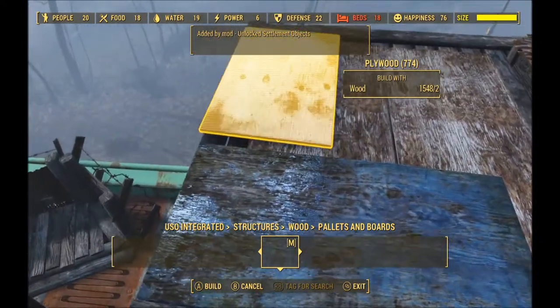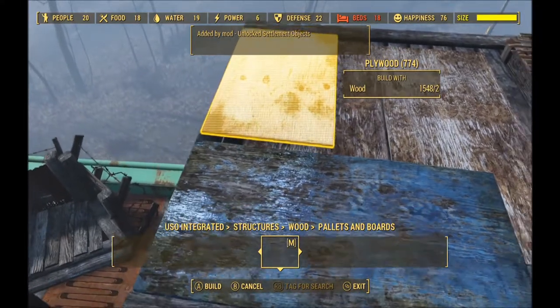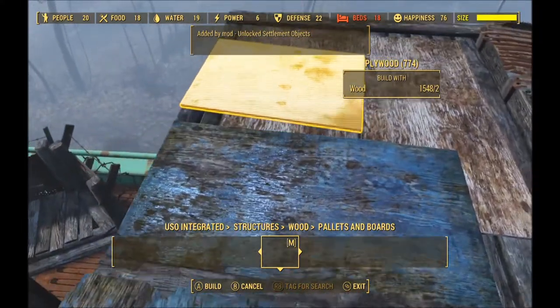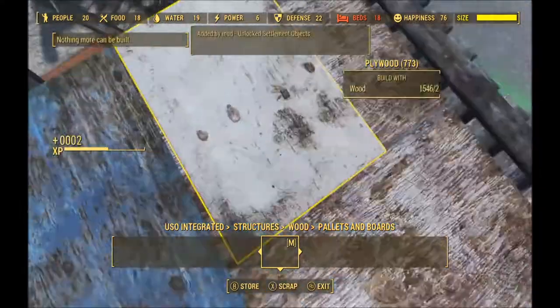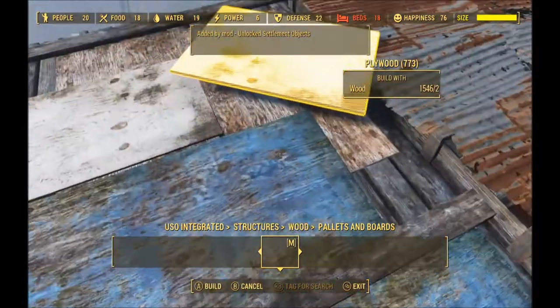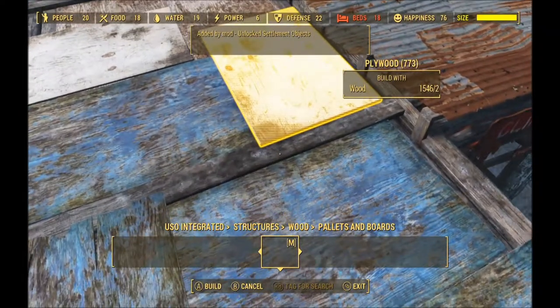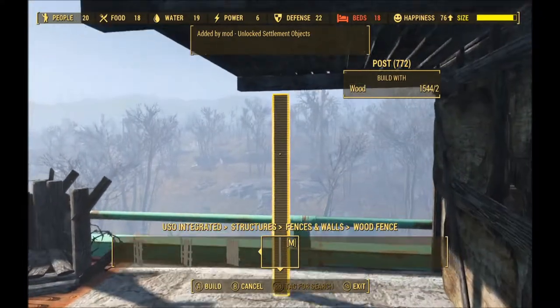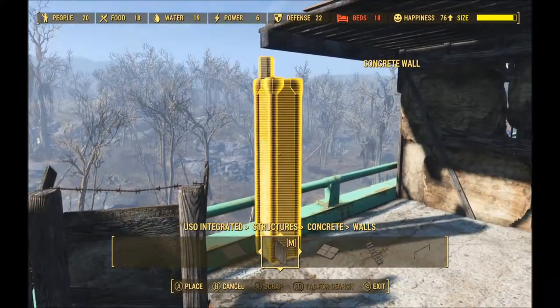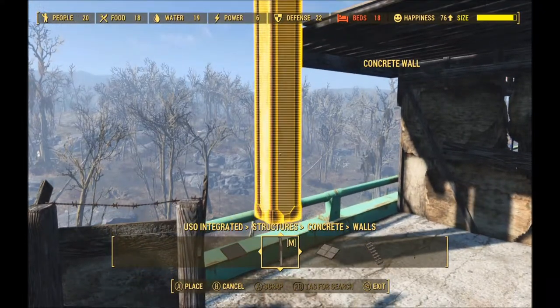For some reason whenever I put things down from that mod I can't pick them up again — I have to store them in the workshop and take them out again. I can't just move them, so it's really annoying. If I really want to fine-tune it I have to stick it on an invisible mat, and there are tons of invisible mats sticking out all over the place.